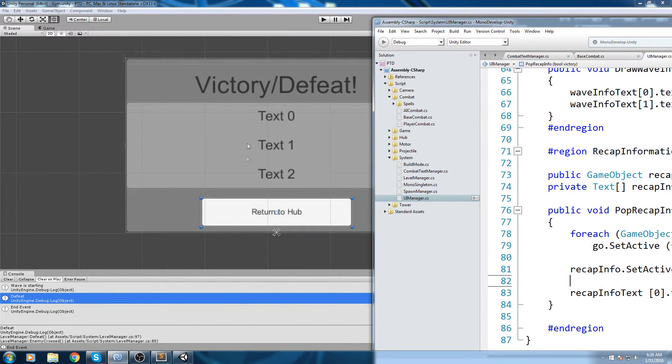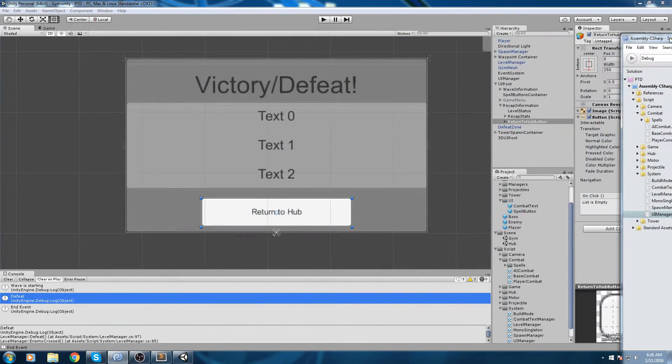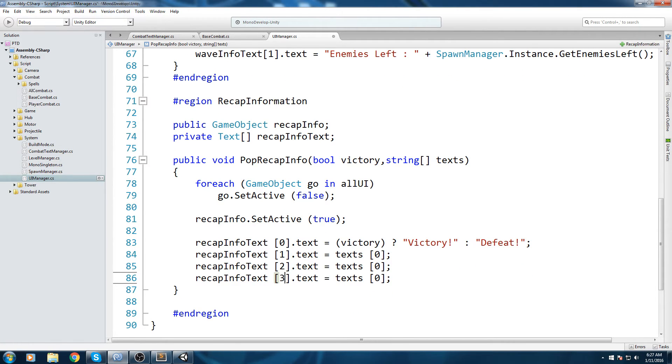For the other three text fields, that information won't live in the UI manager — it'll come from elsewhere. So we declare a string array parameter called 'text' and use it to populate recap info text at indices 1, 2, and 3, mapping to text array indices 0, 1, and 2.